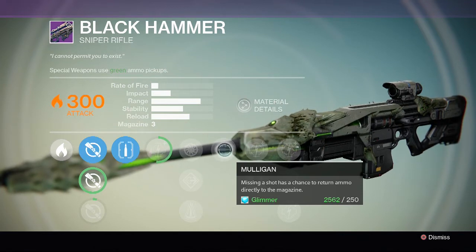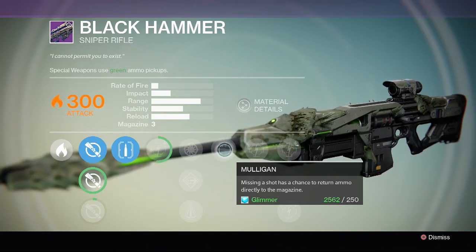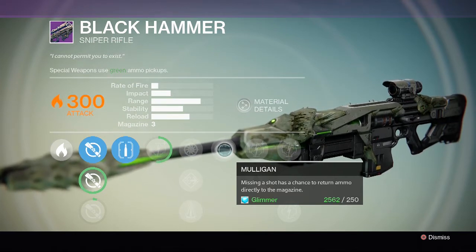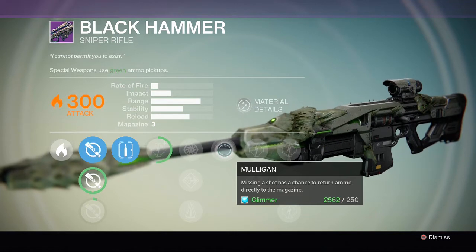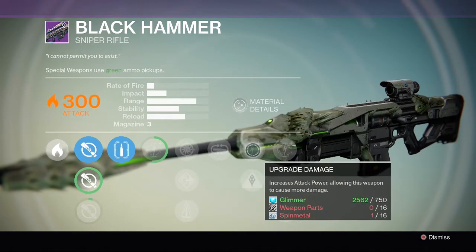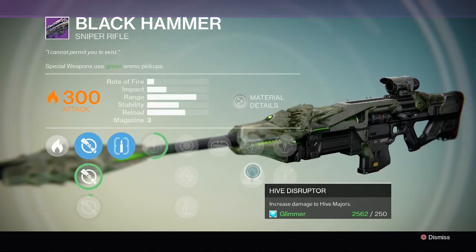Mulligan is pretty good - if you do miss a shot then it just instantly goes back in the magazine. If you're low on ammo then that one bullet could make all the difference. So that's always good. Next one is upgrade to damage.